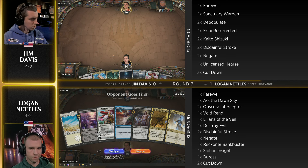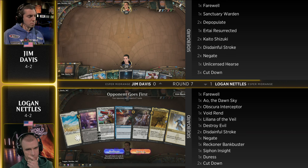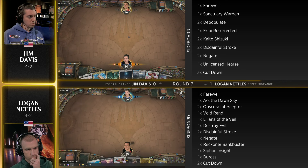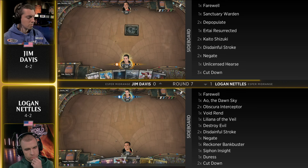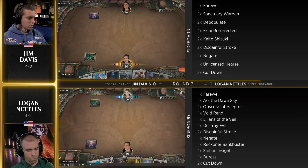Logan is also on a mulligan here, probably keeping this hand but just trying to figure out what he wants at the bottom. Spell Pierce looks tough, but at the same time he can't cast either of the other blue cards in hand. However, Rafine and Void Rend are much more powerful options — cards you can draw the blue and play proactively, either putting Rafine down or killing something with Void Rend, where Spell Pierce is kind of a nightmare in a situation like this. A mulligan to six for Logan Nettles.